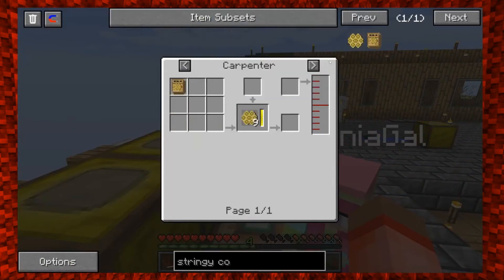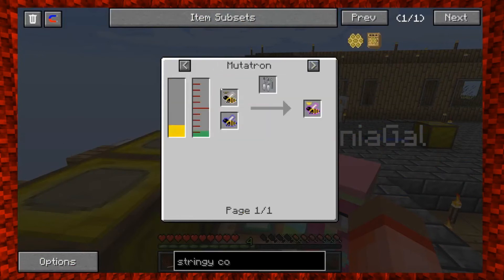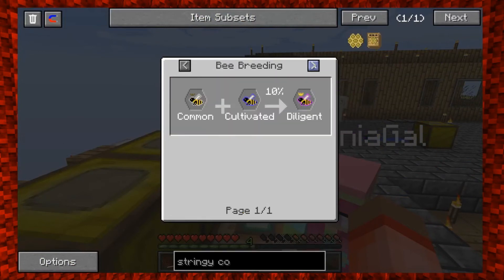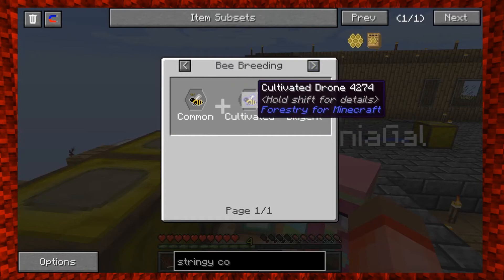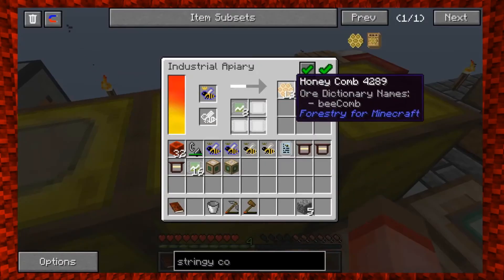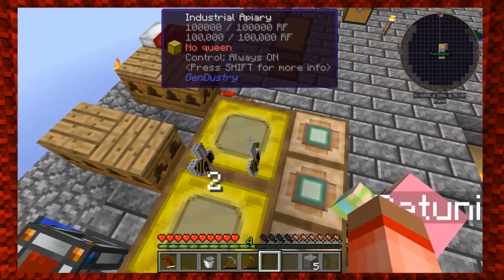Those production upgrades really help. We have five, we need eight. I'm still waiting for a cultivated drone so I can match my common princess to get a diligent queen. The stringy combs come from the diligent queen, and the diligent queen comes from a common princess and a cultivated drone. So I took the cultivated queen and I'm waiting for her to give us some babies.